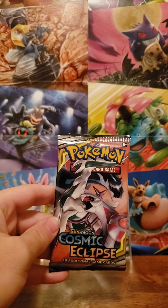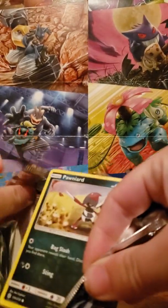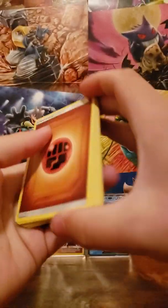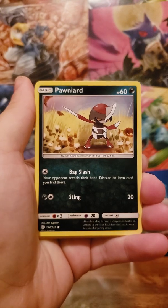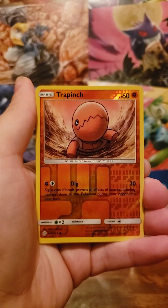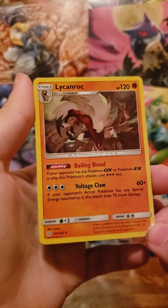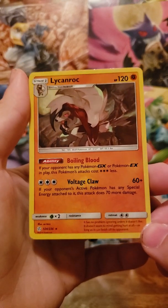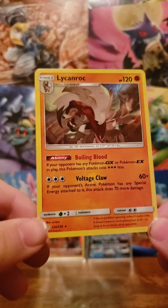Alright, last pack of the Elite Trainer Box — let's hope we have at least one more pull out of here. Fighting energy — into the hat. A Beastite, Jolteon, Ponyta, Litleo, Koffing, Nosepass, Snorunt. Another reverse Trap Wrench — this one is a different art. And a holographic Lycanroc for the rare! Very nice. According to its ability, if the other Pokemon is a GX or EX, it can attack without using any energy — so that's very cool.